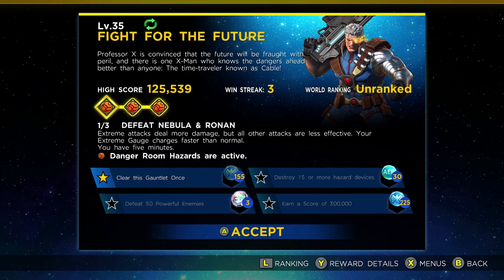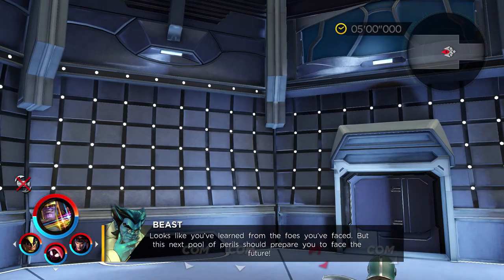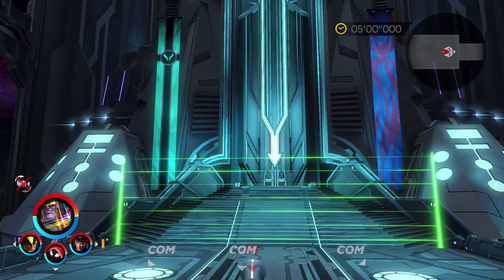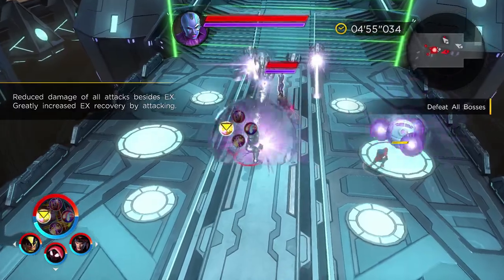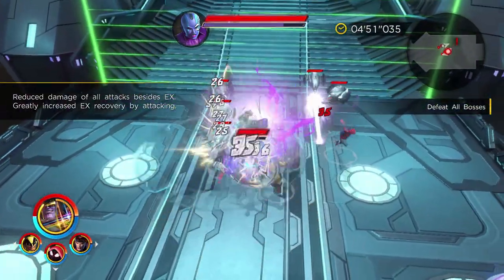Let's run through what you need to be aware of in each of the three phases of the gauntlet, as well as the four different clear reward conditions that you will need to keep in mind. The first section involves a fight against Nebula and Ronin, and the quirk with this fight is that it requires you to deal all of your meaningful damage with your extreme attacks.